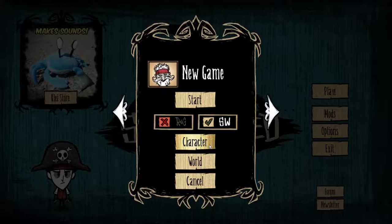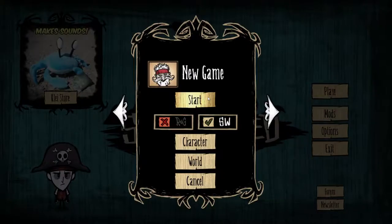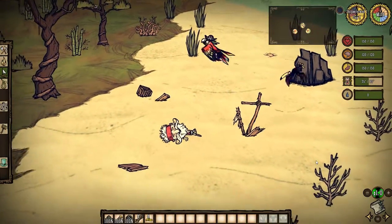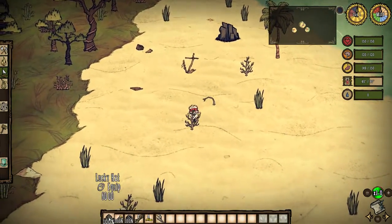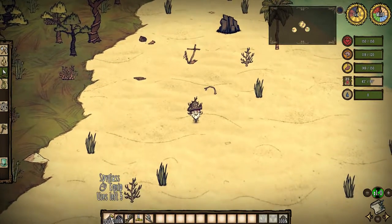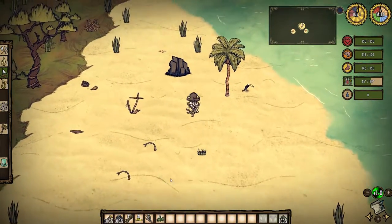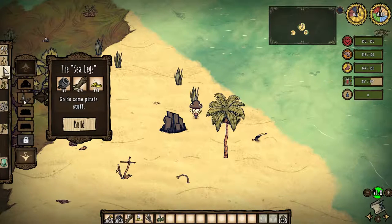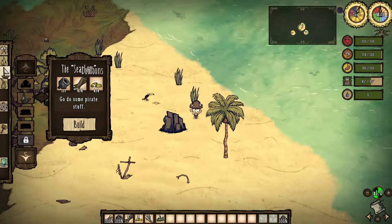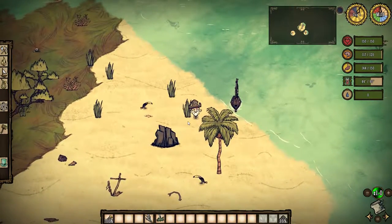Let's start as Woodlegs — not Wilbur, Woodlegs. We're going default world once more. So we are Woodlegs. We start off with a lucky hat, a spyglass, a boat cannon, four boards, and four doubloons. We have a blueprint for a boat unique to Woodlegs — the Sea Legs — and it requires four boards, four doubloons, and one boat cannon. This is probably one of the best features of playing as Woodlegs.